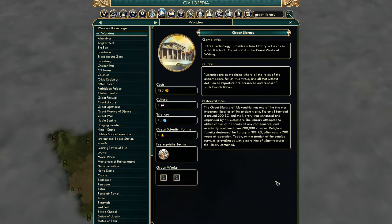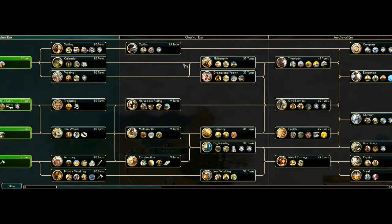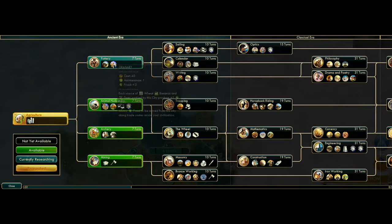That early-game plus three science is going to make you advance much more easily in the technology tree. As an added bonus, it gives you two slots for great works of writing. You also get a great scientist point, which is an amazing great person to get. You get one free technology, and also a free library in the city where it's built.